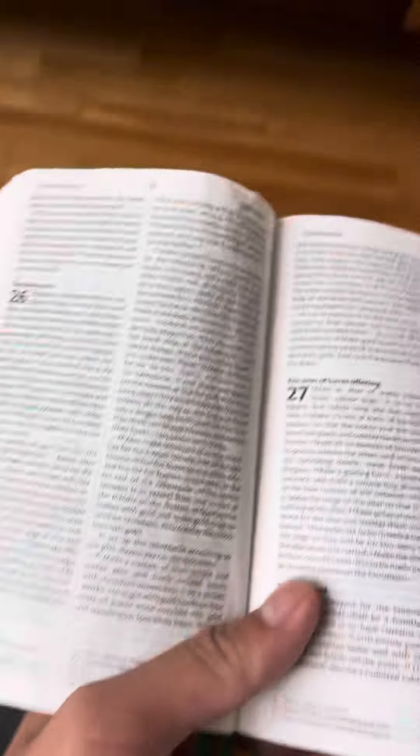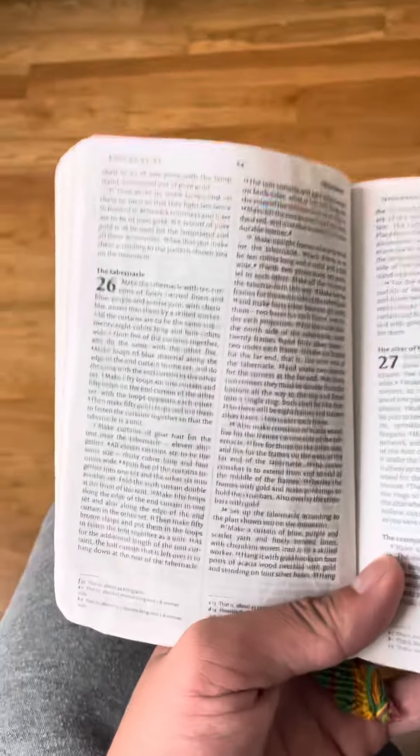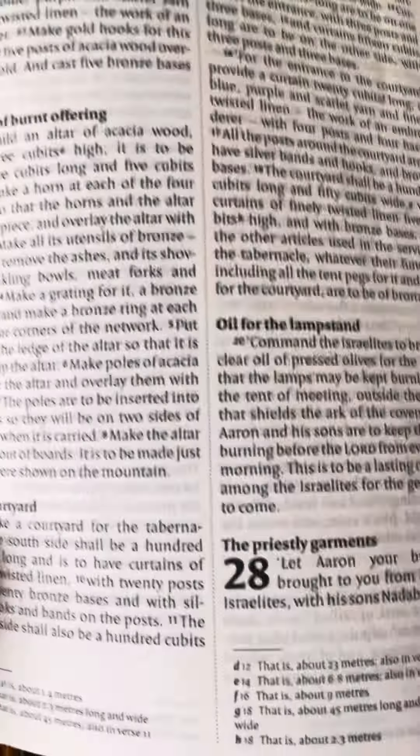Hello everyone, and welcome back to another episode of Bible with the Daytower. In the air sign Bible, chapter 26 of Exodus — the tabernacle. Today we'll look at a quite short one.